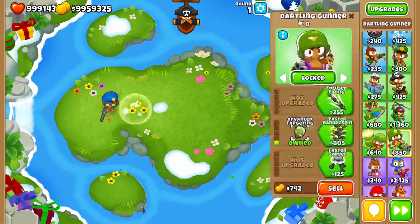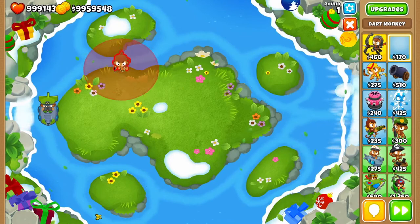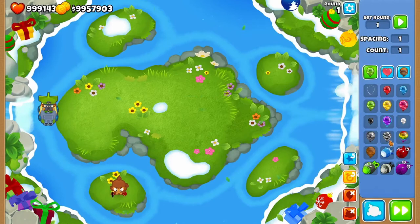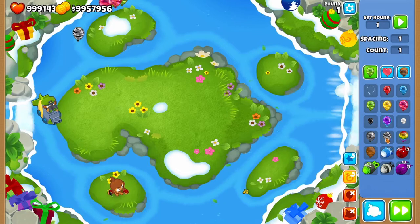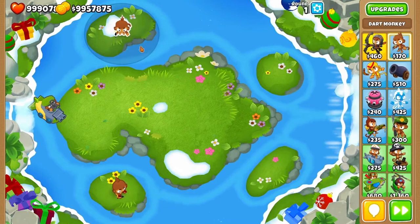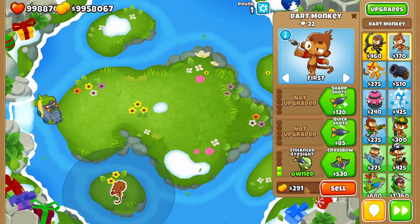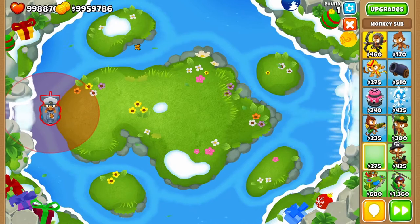Looking at the Submarine, Advanced Intel can also deal with camo balloons, but in a different way. With a Dart Monkey upgraded to Air Burst Darts placed nearby, the camo balloons are being targeted, but only when within the range of a Dart Monkey that already has camo detection. If a Dart Monkey without camo detection is placed, the sub only shoots where that monkey can see. So it will only attack balloons currently revealed by another tower.